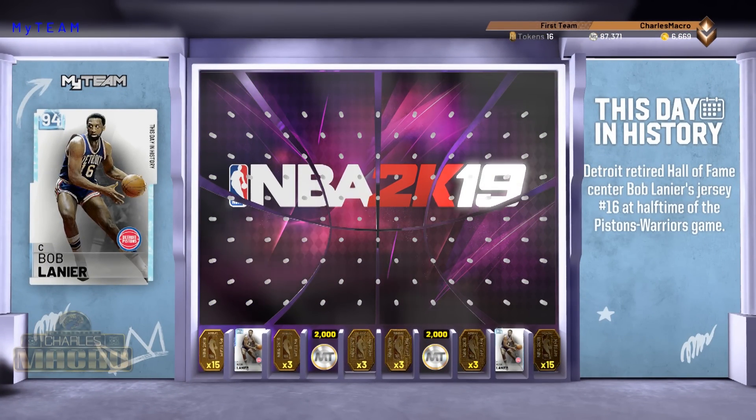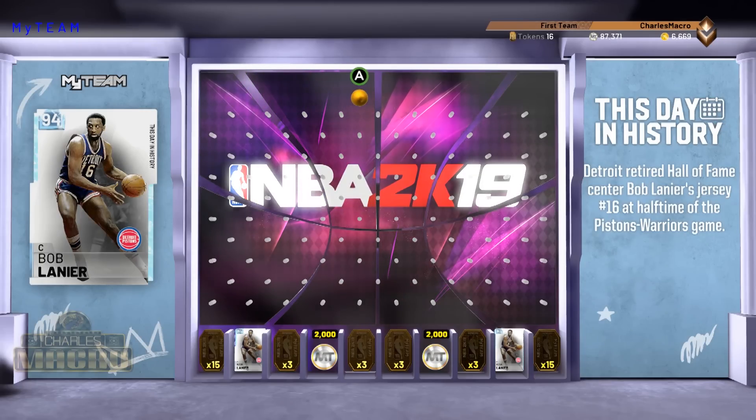All right, y'all. So we got 15 tokens on the end. Okay, that's cool. We got the three tokens in the middle, 2,000. So not bad, but we want that 15 — we want that Bob Lanier more than anything. So we're going to do like we do, man. I won last time, so I think I'm going to no-look past it, man. Here we go.